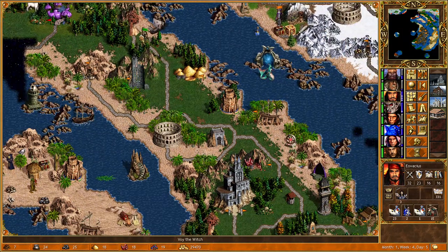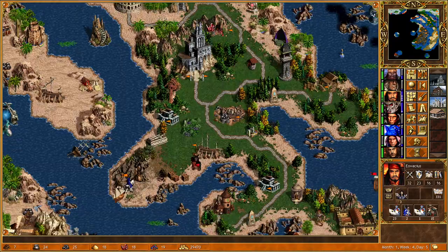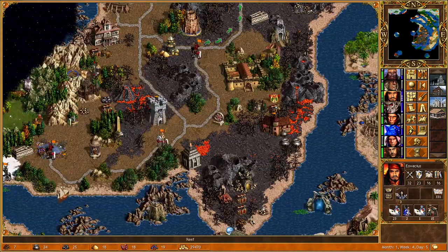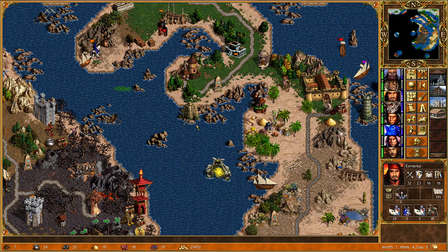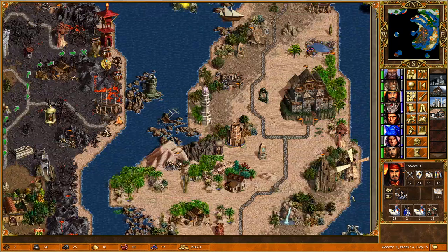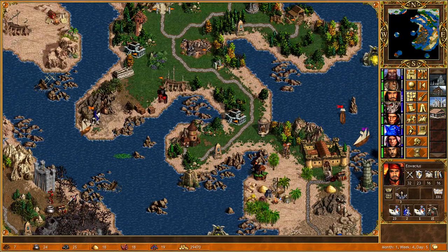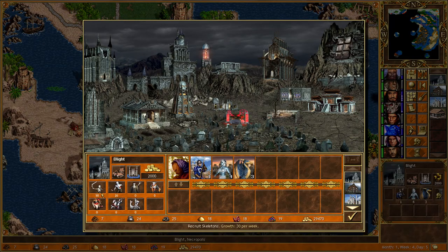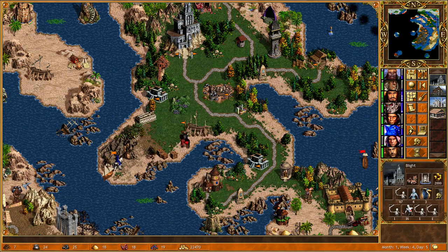To the north we have Green, who's very weak. The problem with Green is they're just going to claim a bunch of our stuff which we'll have to go and claim back. I think we're going to have to send Eovaceous straight back up in this direction, try and cross over with Water Walk. I'm a little nervous about it, but we do have Expert Logistics plus we've been to the stables earlier in the week. With those two things combined, we can go for a massive Water Walk and get across to Tan to try to take our base back.